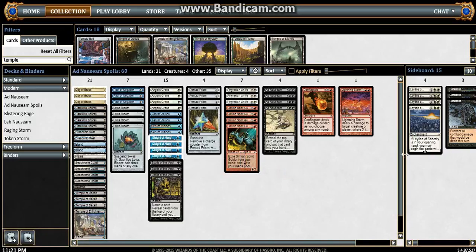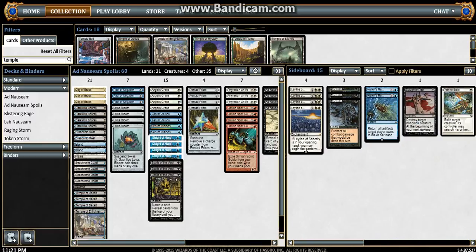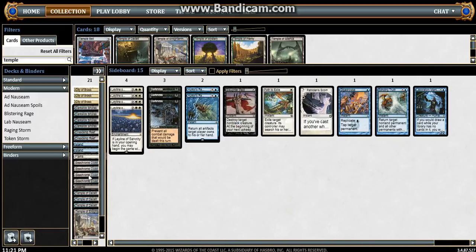Then we have four Simian Spirit Guides for mana. For the sideboard — I'm not 100% on it yet, just started testing the deck. An easy four-of, or at least three-of, is Leyline of Sanctity. It protects you against so many decks in so many different ways, but mainly in the hand disruption and burn matchups. It's an obvious sideboard option.